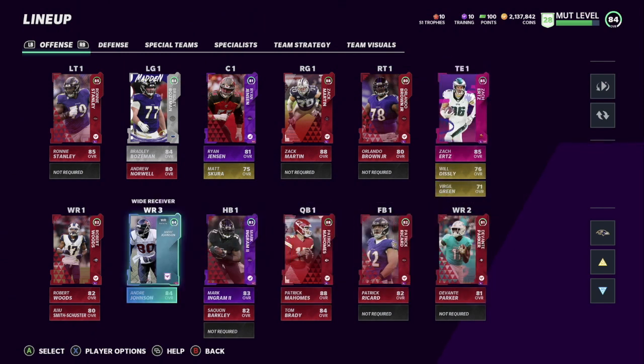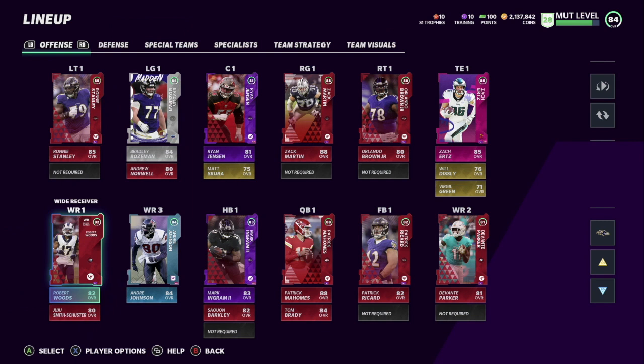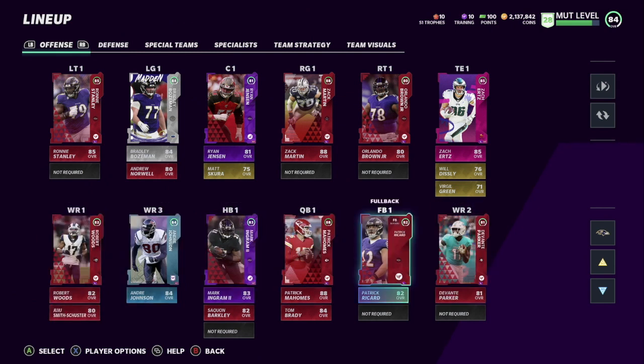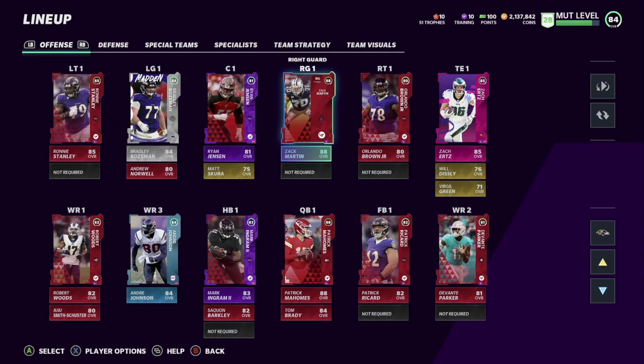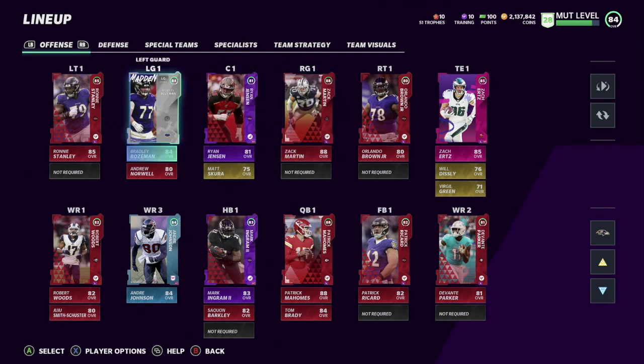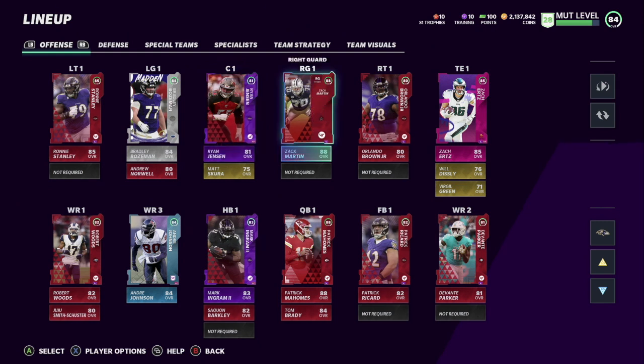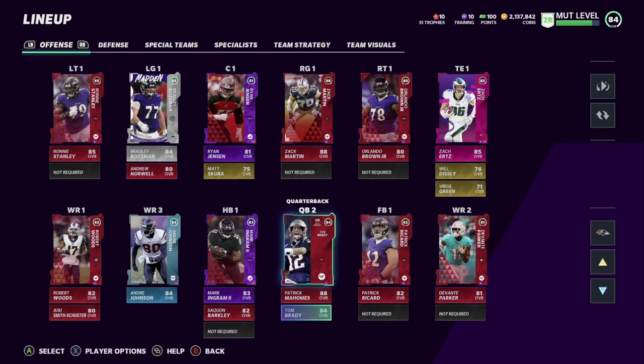I'm going to level up Andre Johnson — I think you can get up to an 89 at level 50. I'm also going to try to get one more decent receiver, maybe Larry Fitzgerald from the NFL Epics. The center is an 89 — Travis Frederick, a Team Diamond — not sure how much he's going for right now.